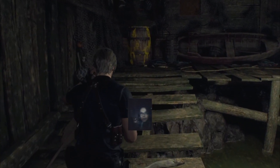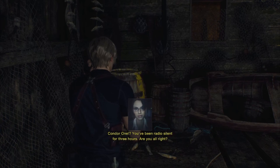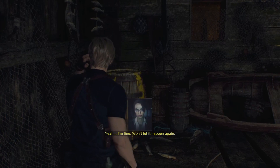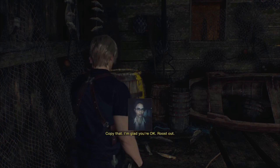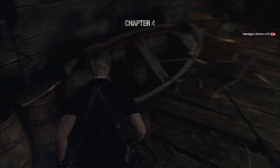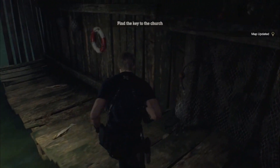How'd I get in? Condor 1 to roost — do you read me? Condor 1, you've been radio silent for three hours. Are you all right? Three hours — I'm fine, won't let it happen again. And the church? I'm still looking for whatever key I need. Copy that, I'm glad you're okay. Roost out. So he passed out for six hours before, and now it's three. Find the key to the church — was away for three hours.